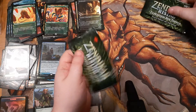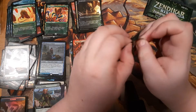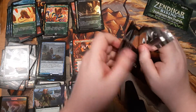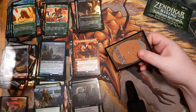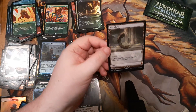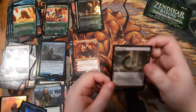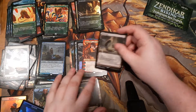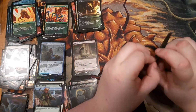That brings us to our expedition box toppers. These cannot be foils, so they won't be like my Celestial Colonnade or Strip Mine that I opened from packs. I'm still looking for a Misty Rainforest — I don't own one at all — and I really could use another Cavern of Souls, goes in every tribal deck and I've got more than one tribal deck. First one is... Wasteland! I am very pleased with that. I play Wasteland in multiple decks — some people are going to get Strip Mine and Wasteland expeditions in the same deck. They're not going to be happy on the receiving end of all that.